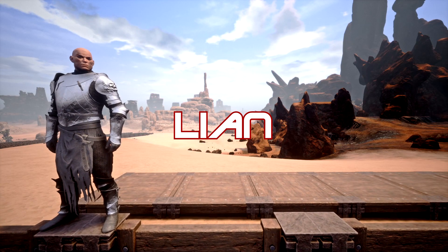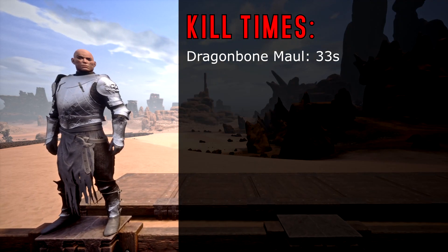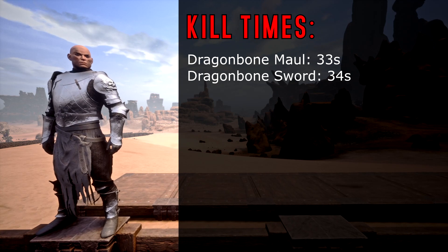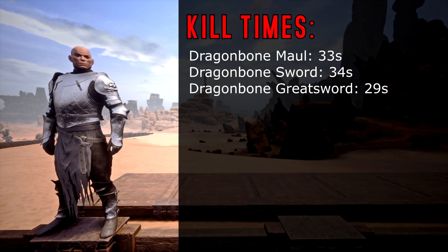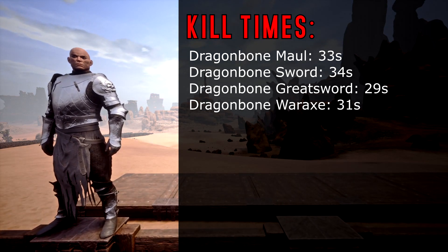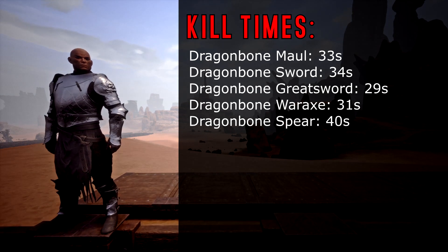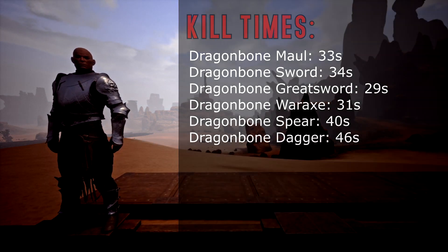Moving on to Leon's score. With the Dragon Maul it took him 33 seconds to kill the target. The Dragon Sword took him 34 seconds. With the Dragon Great Sword he took 29 seconds. With the Dragon War Axe it took him 31 seconds. The Dragon Spear took him 40 seconds. And with the Dragon Daggers it took him 46 seconds to kill the target.